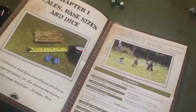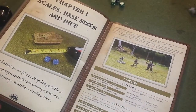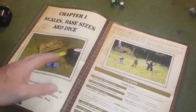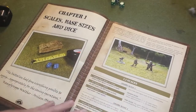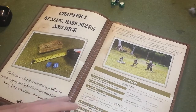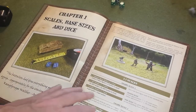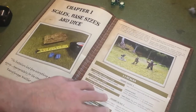Chapter one is all about scales, bases, and dice. Like most of the General's Brigade system, you only need basically two or three d6 and you're good to go. Most of the rolls you make in this game are with 2d6 against a target number, with modifiers on that die roll. Sometimes you make a single d6 roll. So it's not a dice-heavy game — you're not going to be rolling bucket loads of dice with this set of rules.